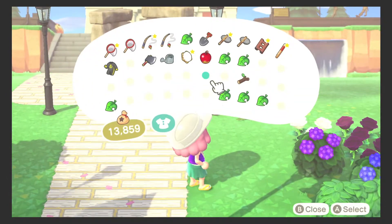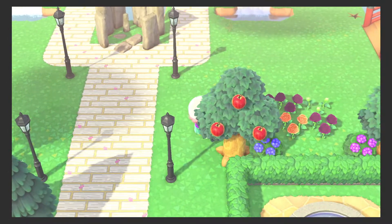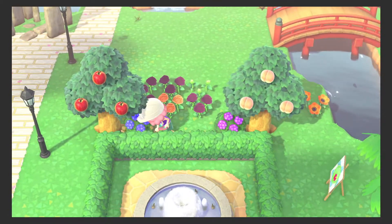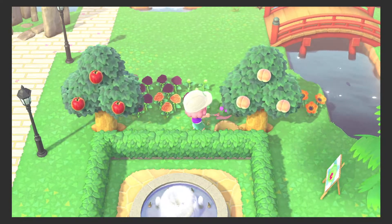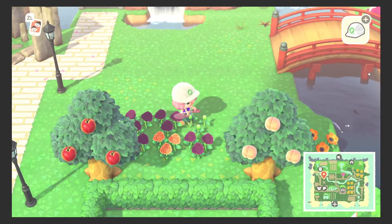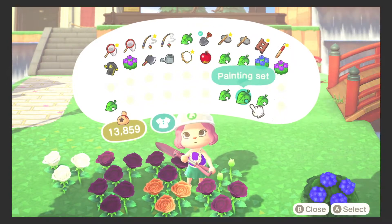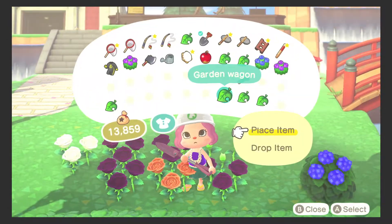Now we're just gonna head back here and do the same thing. I gotta fix my shovel. I'll deal with it later — we're gonna fix our shrubbery and make room for the lanterns. And just as I did in the front there with the park bench, I'm going to do the same thing and put my garden wagon in the middle so I can kind of gauge if I can get it symmetrical.